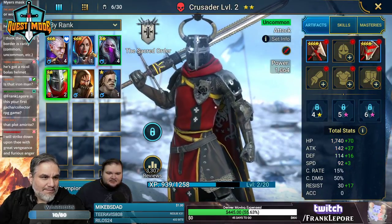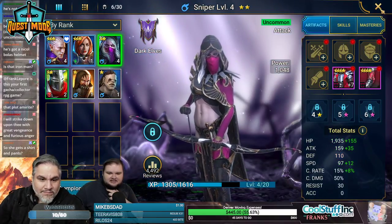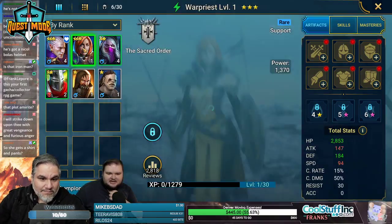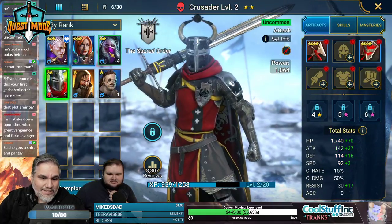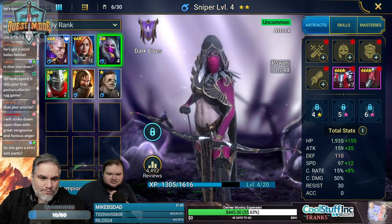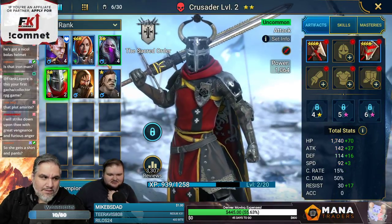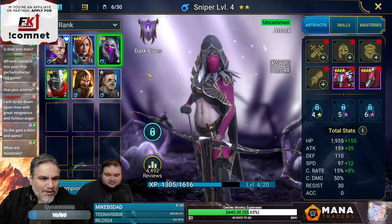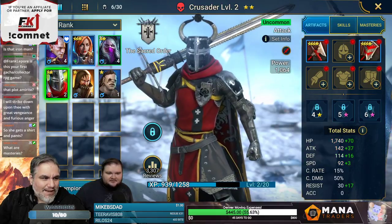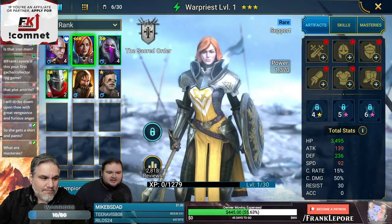I wonder if the Crusader is better than her. We've got 19 plus 150... his hack is 150 — not even. His 142 plus 37 versus hers — it's pretty close. She seems better on paper but he's been performing better, or maybe it's because enemies tend to attack her more.